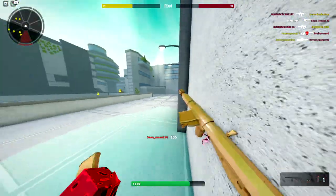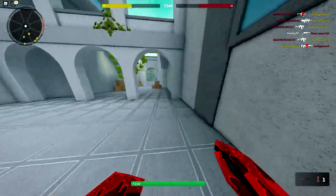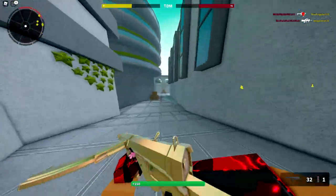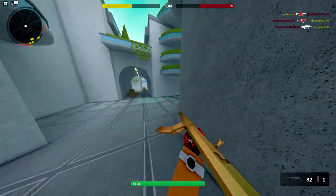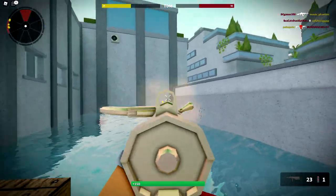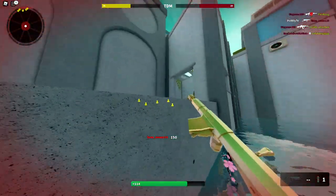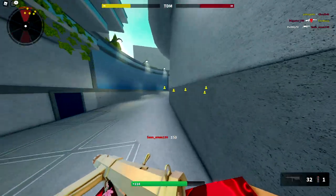There we go — we caught him off guard. We're going to pull off a pretty big flank here. I don't know if they could have spawned right here or not. We're gonna run all the way around — that should get us a couple kills. Okay, we got him. I was actually really scared of that shotgun.